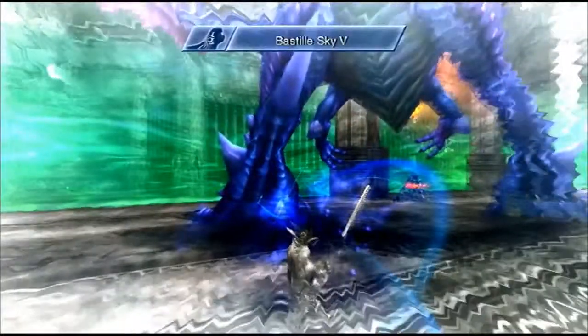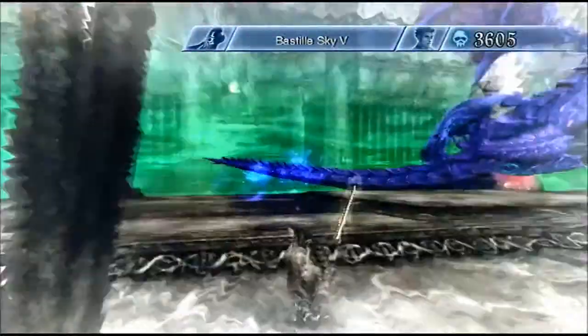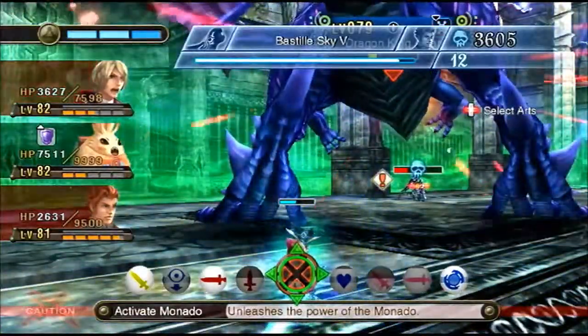Vision of the future — haven't had one of those in a while. He's going to use Bastille Sky 5, which is pretty weak because your shield goes up to 10.